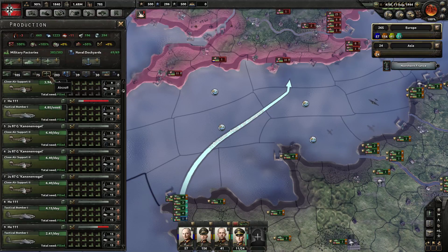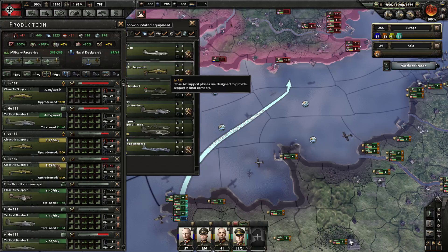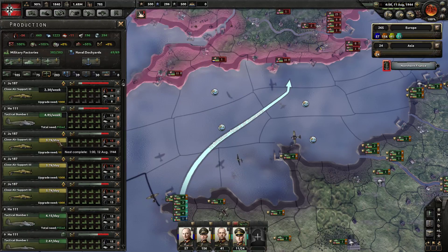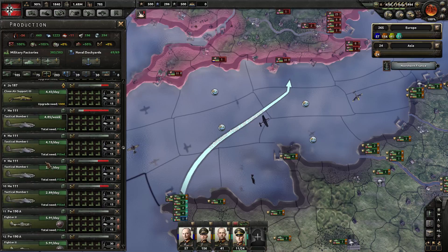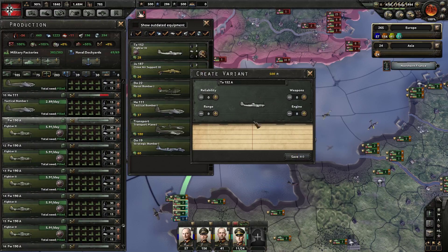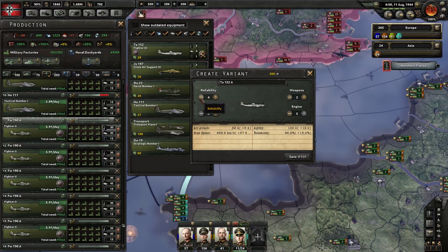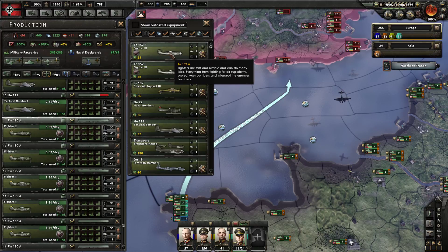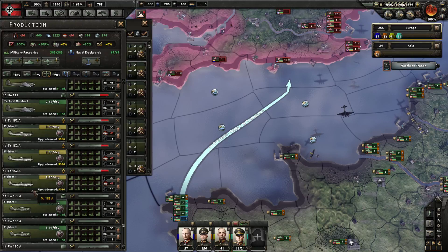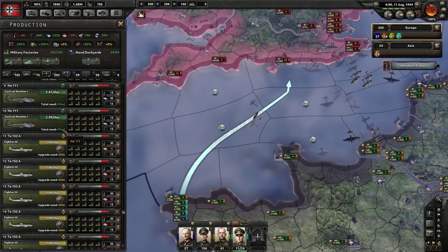Let's go ahead and modify our production lines. These are close air support twos — we can upgrade them to close air support threes. These are tactical bombers. These are fighters — let's give them a new variant. Engine upgrades, weapons upgrades — agility plus 20, max speed goes up. Let's do it — that's the TA-152A. I like it.